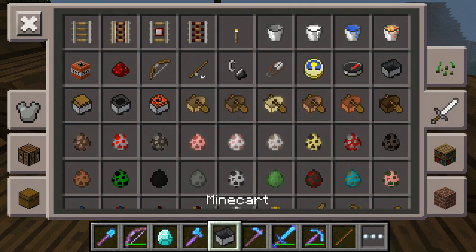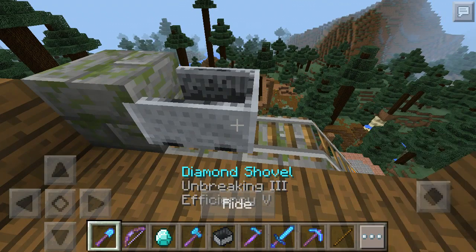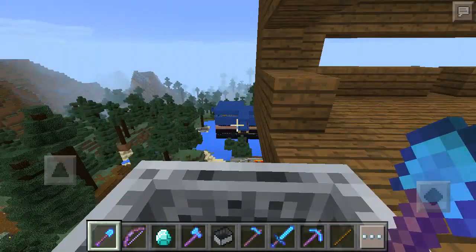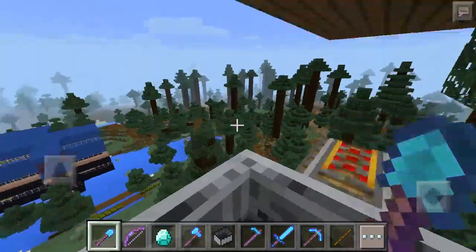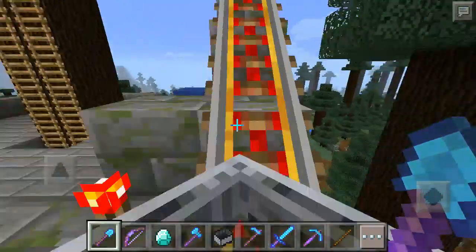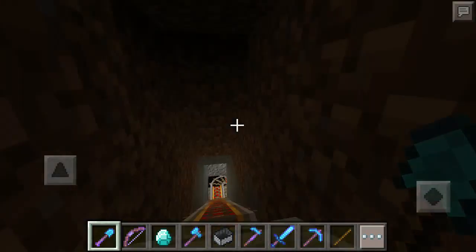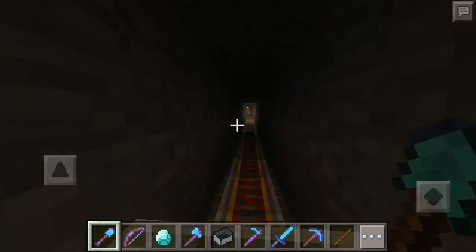And get some survival players on here online and see what they think of it, because it's always nice to see reactions. This is the only way into that building over there — that's the safe house. I'm going to call it the nether lab, because there is a nether portal in it. This mine cart will lead you all the way into it, and it's the only way into the base.